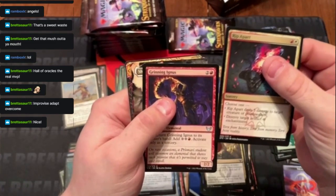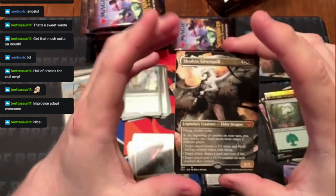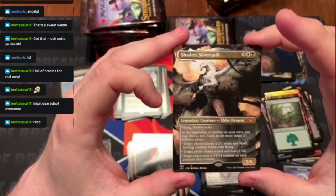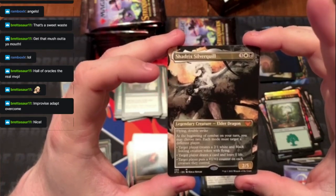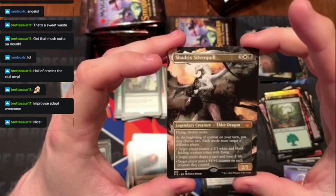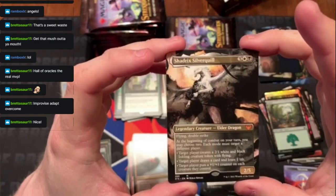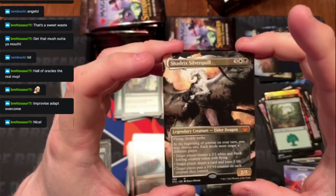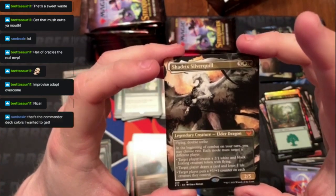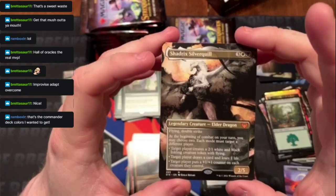Rip Apart uncommon. Nice — this is a nice hit! The dragons are what you're trying to get. And then a borderless here — Shadrix Silverquill, basically the house dragon. 2/5 Flying Double Strike. At the beginning of combat on your turn, you may choose two — each mode must target a different player. Target player creates a 2/1 white-black Inkling creature token with Flying. Target player draws a card and loses one life. Target player puts a plus one plus one counter on each creature they control. You can choose yourself and be done.